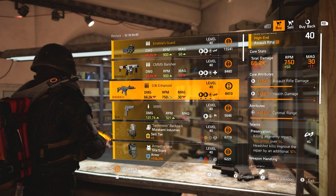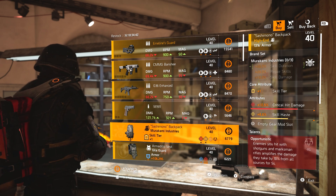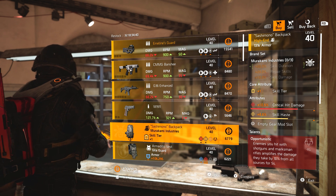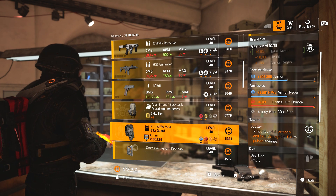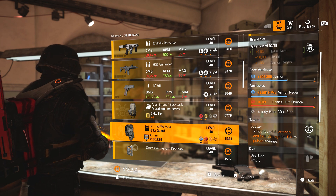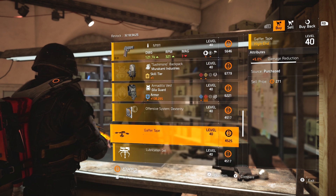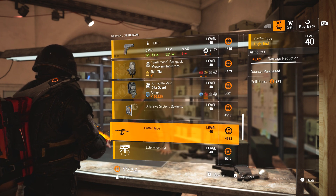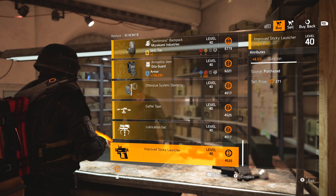G36 Enhanced with Preservation — assault rifle damage, health damage, optimal range. We've got an M1911. Murakami backpack with Opportunist — skill haste, skill tier, crit damage, so not a great pickup. Gilligard chest piece with max crit chance, it's got Spotter, which is still one of the best talents in the game for weapon and skill damage. We've got armor, armor regen, 10 crit chance or crit damage mod, 5% damage reduction, 4.1 burn damage for turret, and 6.5 duration for sticky.